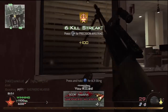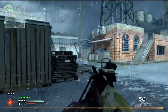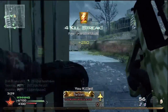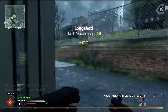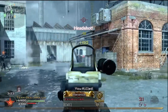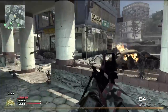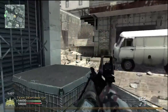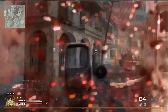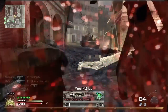The iron sights of the AUG are a little unusual, so some may prefer to use alternate optics. The red dot is the first unlocked optic, giving you a slightly better view on target. The holographic sight is similar, the only difference being the reticle and frame. Both are very usable, but I'd strongly recommend you stick with the iron sights, coupled with an altogether more useful attachment.